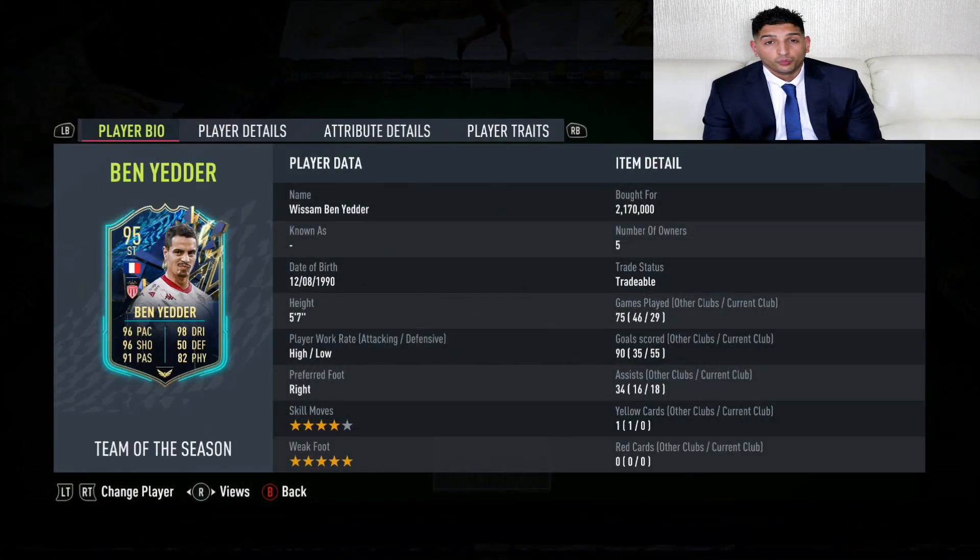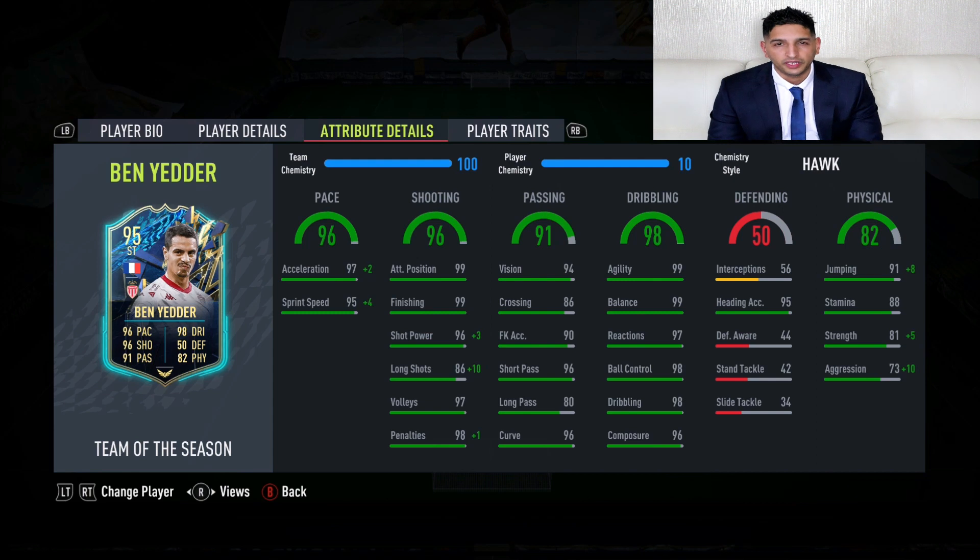Gentlemen, welcome to the video. We're going to be looking at TOTS Ben Yedder today. Ben Yedder, what a card — 5-star skills, 4-star weak foot. This card looks truly unbelievable.